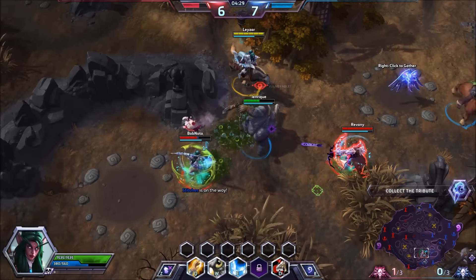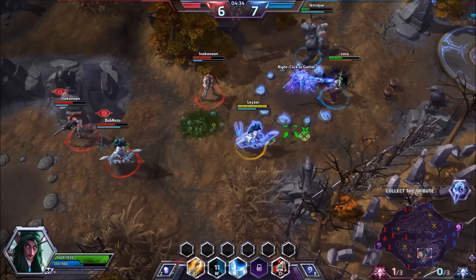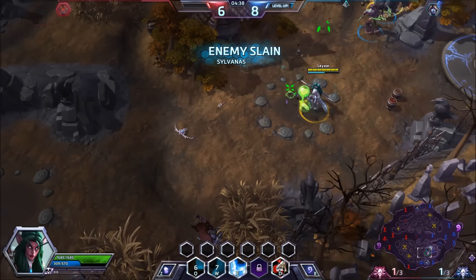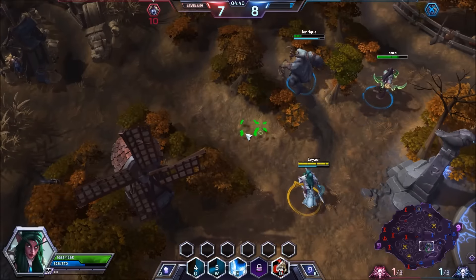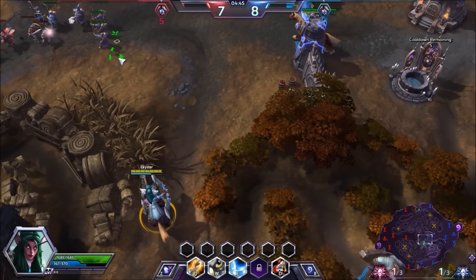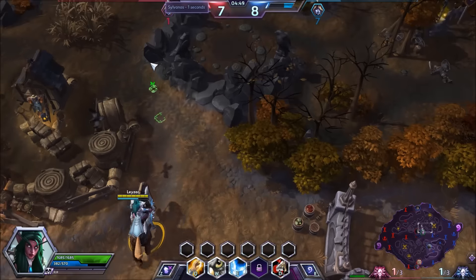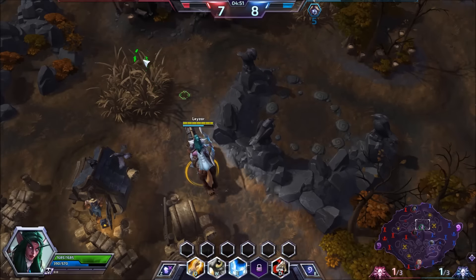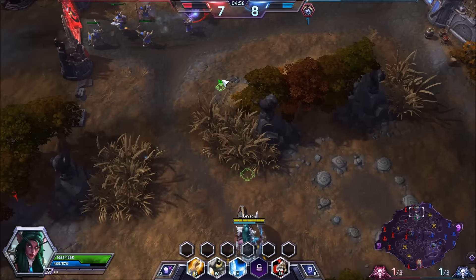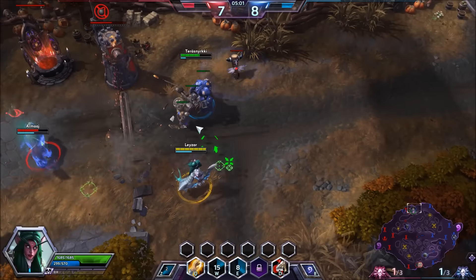That's what Tyrande is — a utility support — and that's how you should really play her. Don't try anything funny. Let me heal up Illidan; we got the tribute, so it's one for one now, and we also killed the enemy Sylvanas. I have team chat off, as you can see — ever since the mute feature came out, I recommend everybody do the same in a solo situation.